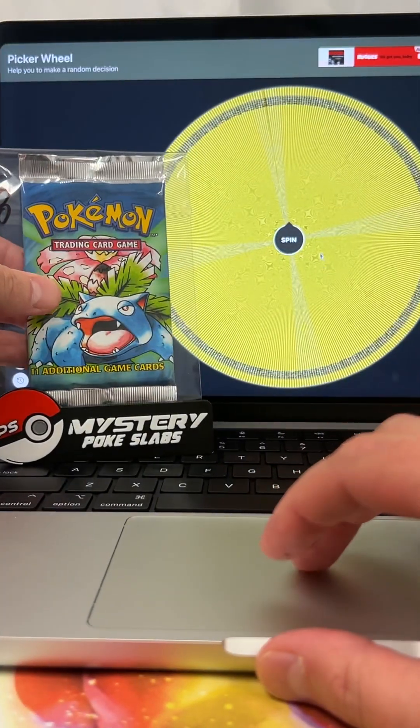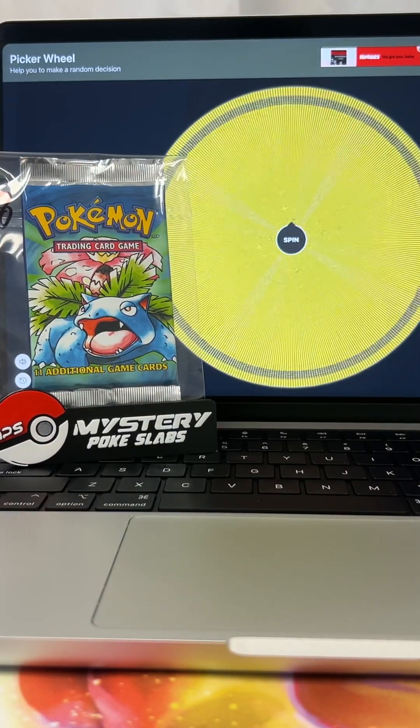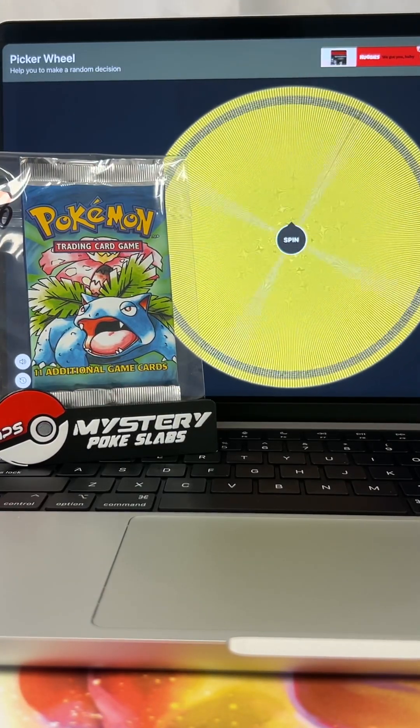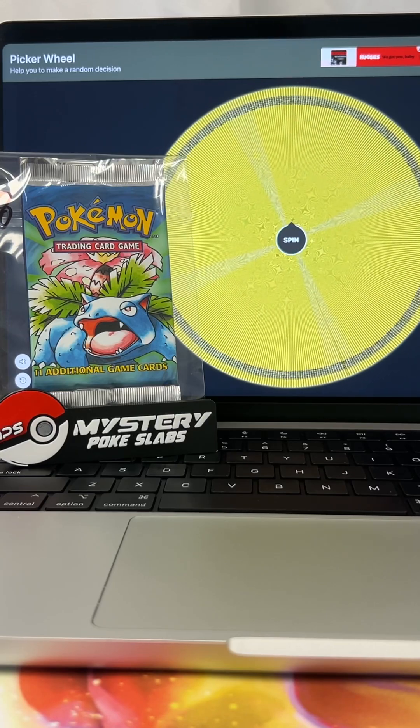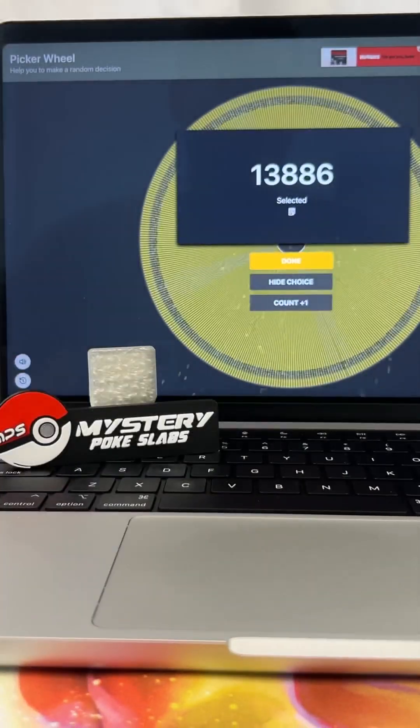Next up, we have a base set Venusaur art pack — pack number eight of this month's giveaway. Headed to order 13886. Congratulations. Beautiful pack.